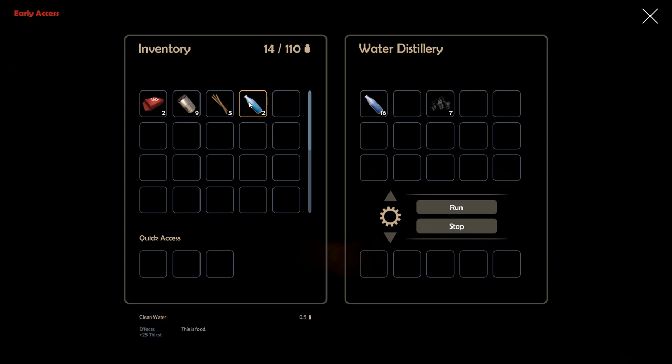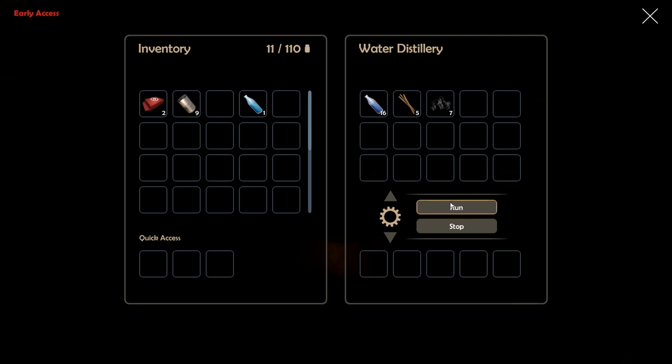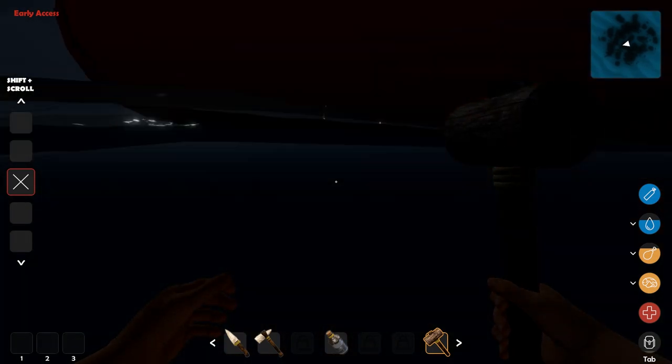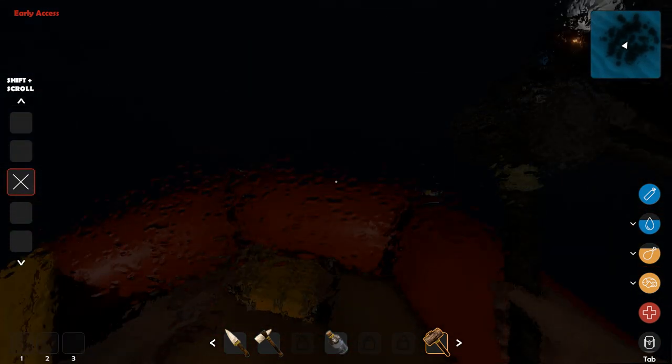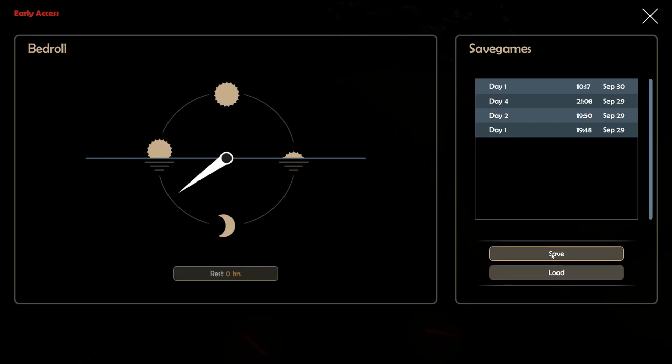I only got two things of water for six sticks — that's not a lot. Let me cook the rest. Two things of water — our thirst is looking good. If you're doing something that takes a long time, just go to sleep, but your hunger and thirst still drains while you sleep, so there are no freebies.